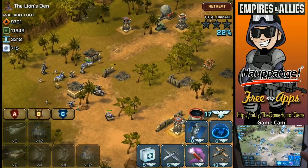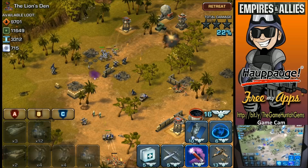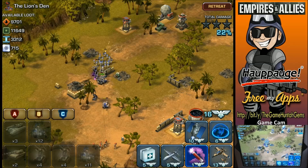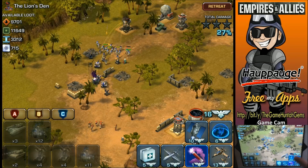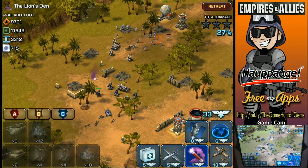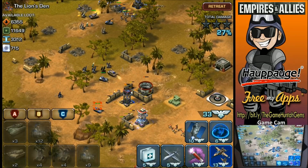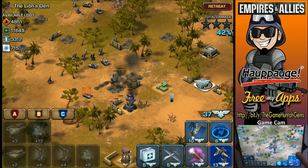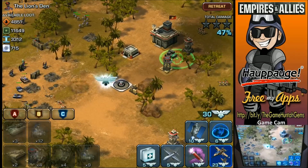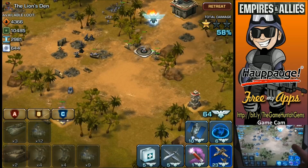Let's regroup — the defensive units are getting close. Wow, those commandos went down in two seconds! The Tomahawk is way too powerful for this guy. Look at that — the Tomahawk is bringing down those buildings like nothing. I really felt bad attacking these poor fellas, because the Lion is not really much of a lion.